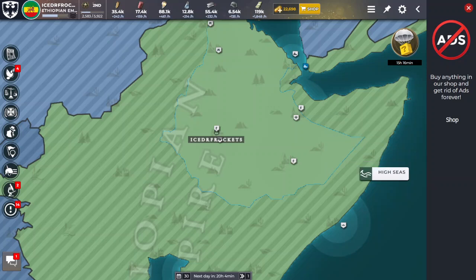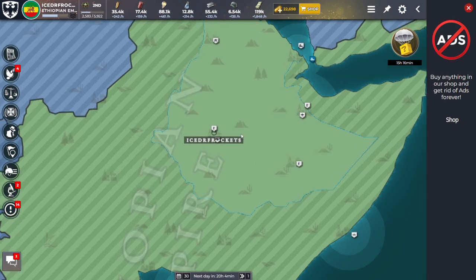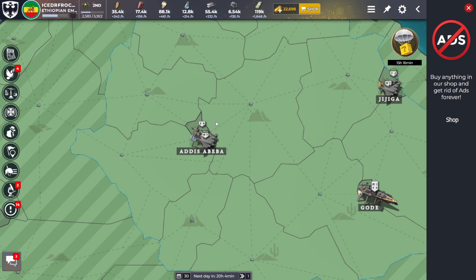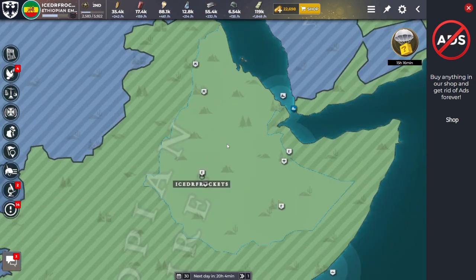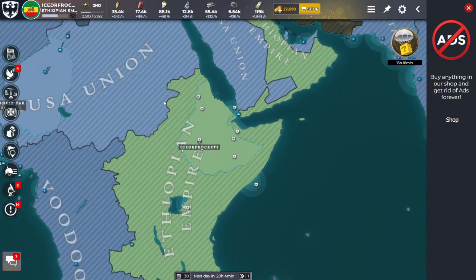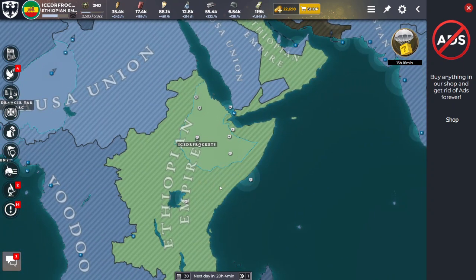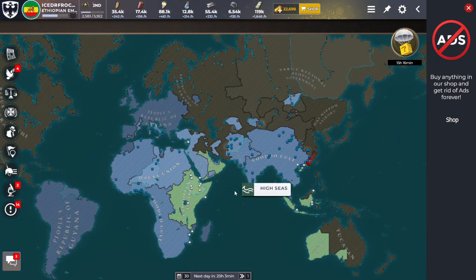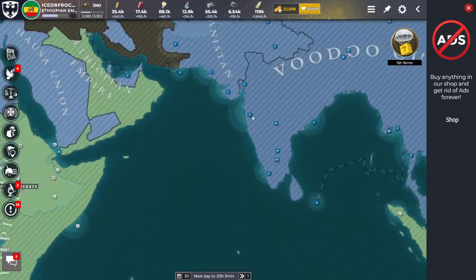Hello guys, welcome to the 15th episode of our Iron Order adventure. This game does look different because I toggled on the low graphics mode, which has been recommended to me recently. I hope it won't look too bad. I do like the outlines showing homeland versus occupied territory — that's a nice touch, though it doesn't look great when you scroll all the way out.